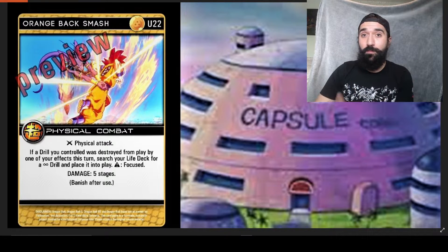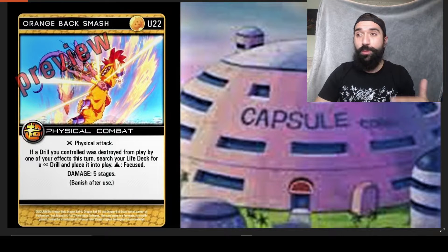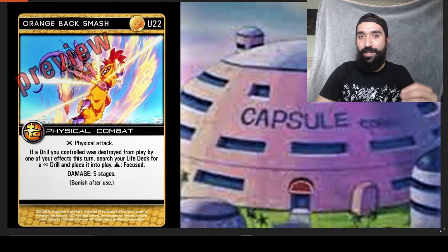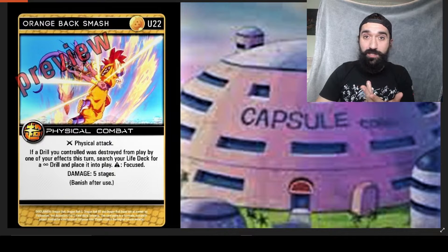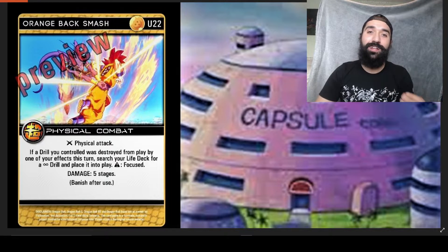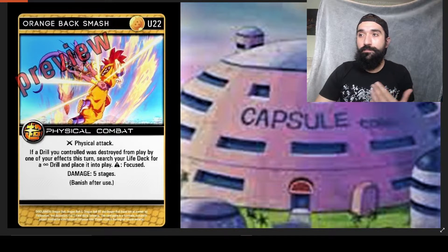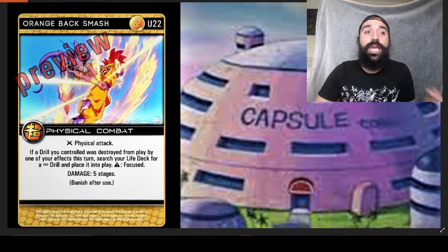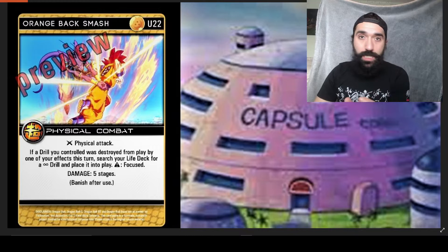Cards like this are going to be even more highly sought after because you want to keep looping, and a lot of those cards have constant effects. We know already a lot of the drills that when they enter are like constant effects too. So this card can grab constant when-entering effect cards. That right there is probably the strongest piece of text on this card — the ability to grab a constant drill from your deck. It doesn't restrict you other than the fact that it has to be a constant, and it can be a power drill as long as it is a constant drill.